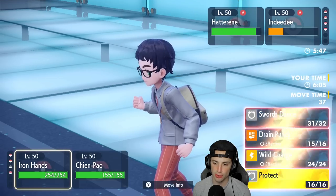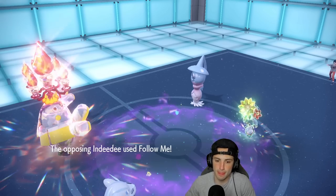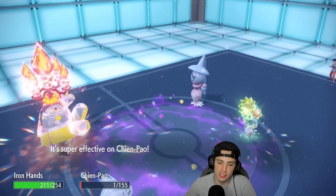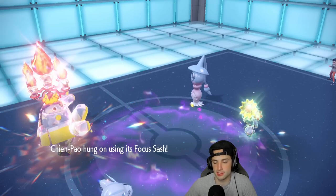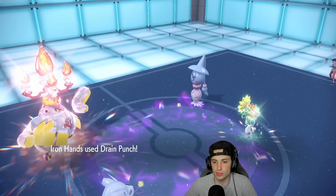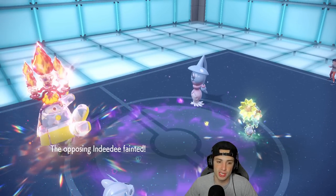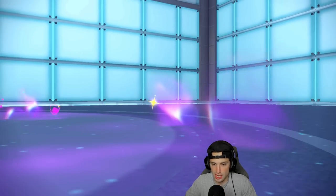Follow Me ends up coming out — that's fine, I have the Focus Sash on Chien-Pao. Dazzling Gleam flies and triggers the Focus Sash — we knew that was coming. Iron Hands soaks it pretty well, then takes out Indeedee. Chien-Pao deals big damage and removes the terrain with Ice Spinner. Now Trick Room turns are running out and Iron Hands can get some work done.